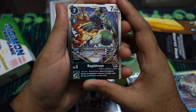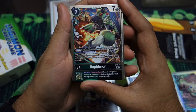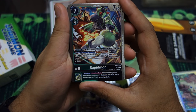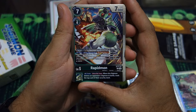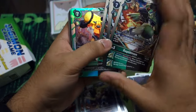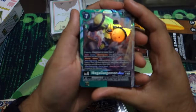Then we have the level five RapidMon, a non-gold version — super good. On your turn you digivolve and just get to digivolve one to your opponent, and then it just has protection until the end of the turn where it can't be returned or destroyed. So good — we'll get four of those, quite nice.